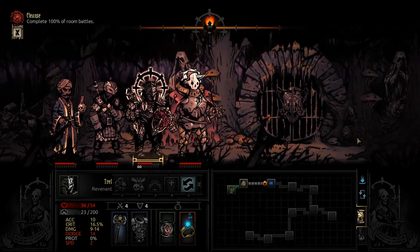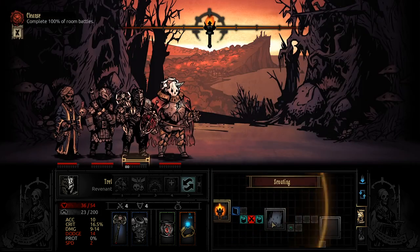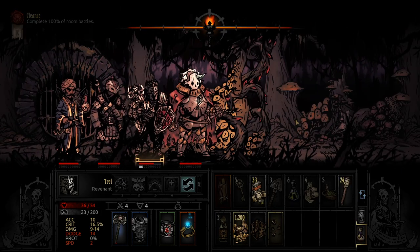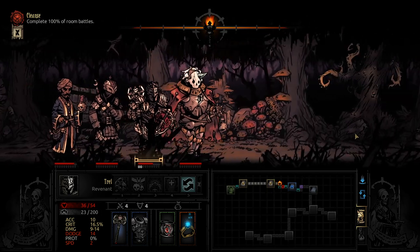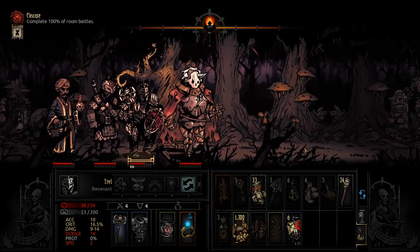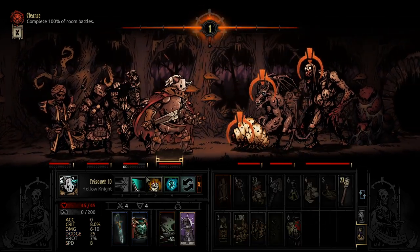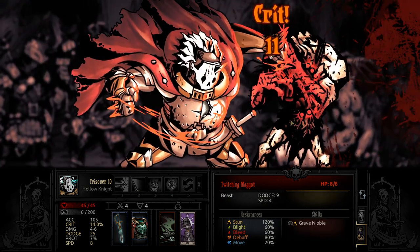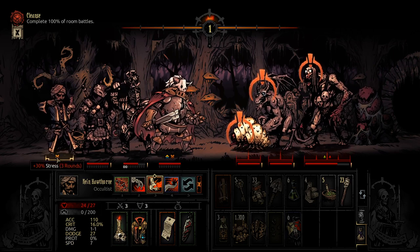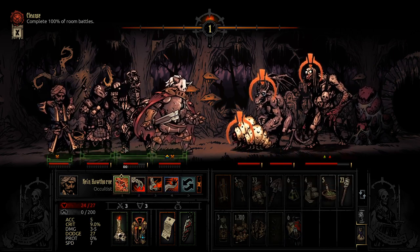We do have a new mini-boss that we could come across within this area called the Banshee. I don't know if I'll do it if we come across it — I'm pretty ill-prepared and I don't really know what party works best for it. But at the same time, I really do want to try it. I think our healing is too shoddy at the minute though. Got a gargoyle in here — that's odd, but we'll take it.